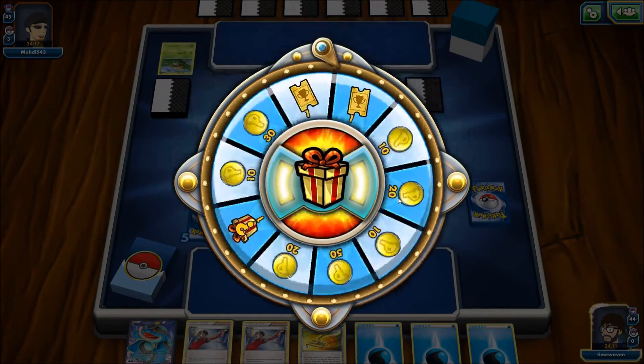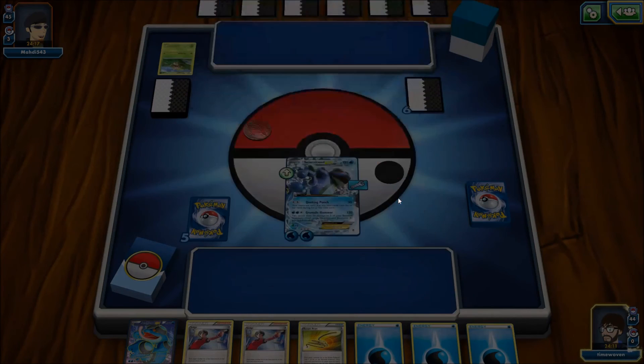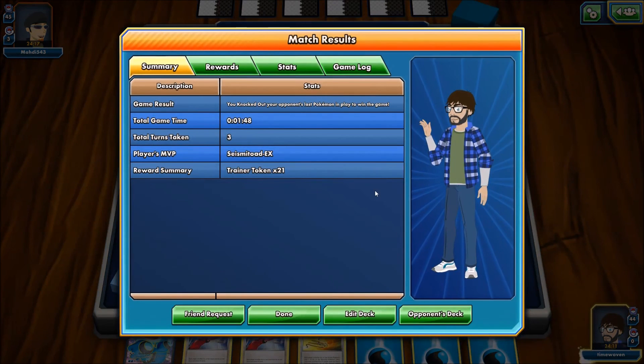I'm going to end it there, folks. Octillery wasn't necessary — Seismitoad just proved that. Chespin, you're a punching bag. Anyway, I don't have much to say about that one — that was really quick. Why Fire Energy? Thanks for watching, guys. I hope you had a decent time with this. Remember, Deck Wizard decks aren't meant to be the best at competition — we're just supposed to showcase the card that we pick. Octillery did that in the first game, didn't come out so much for the second or third.